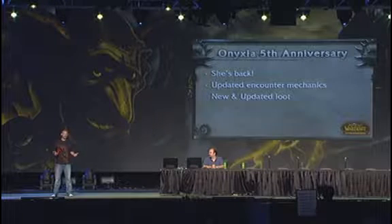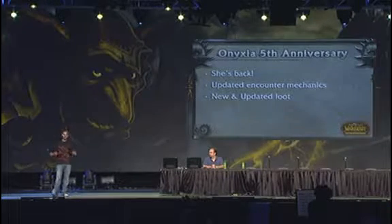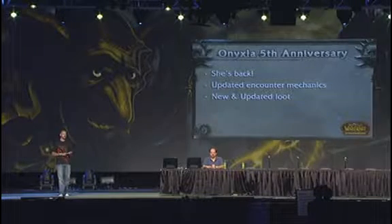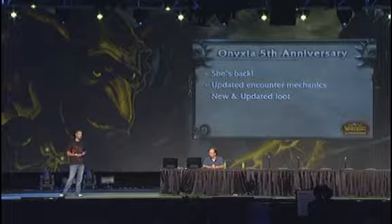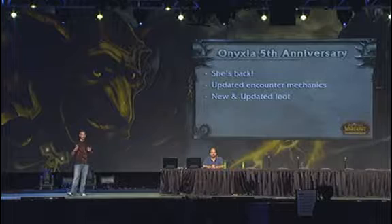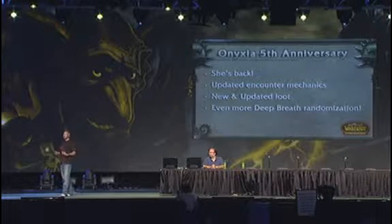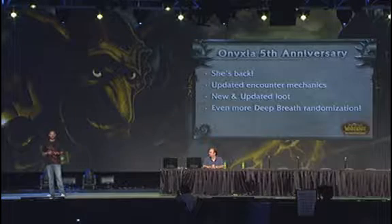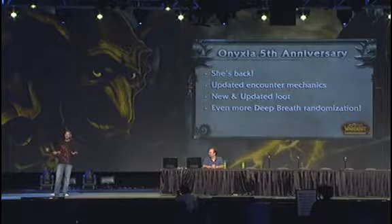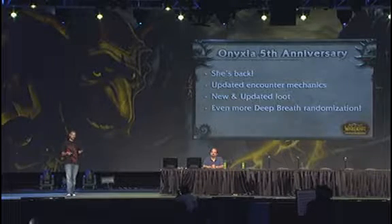The most important part, probably to you guys, is the new and updated loot. She's got an entirely new loot table, but it's all based off her original stuff. You're going to be able to get all the Tier 2 Helms — they'll all be here with their original art, but all the stats have been updated to support the current level of itemization. Not only the Tier 2 Helms, but also the weapons, necklaces, things like Viskag. You're still going to be able to get Quel'Serrar here, and there's a new version you'll be able to get from her.